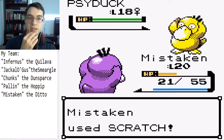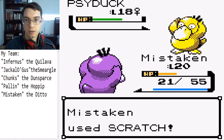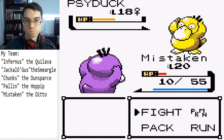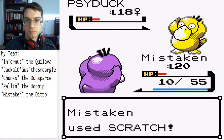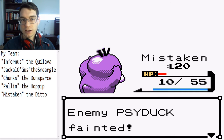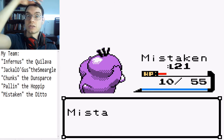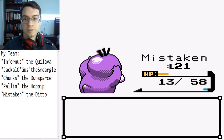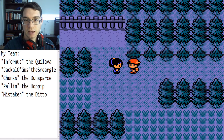It's actually a little surprising, because Disable is kind of inaccurate in this game. I'm going for it. Just one more Scratch. Yes! Quick Claw has come in handy. And my hair is not so in handy, because it keeps falling to the side here. Oh well. Good job, Mistaken. I did not expect that.